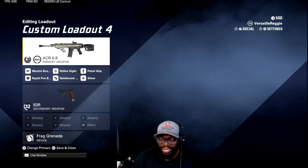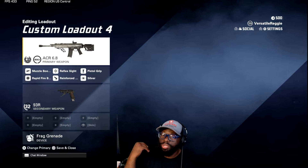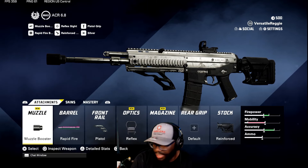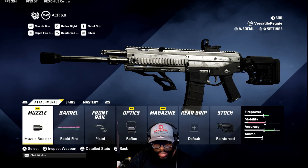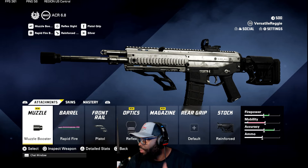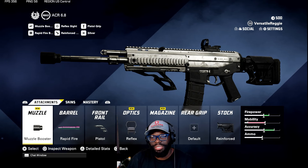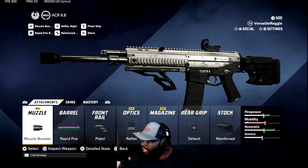This is my fast ACR class — you kill people so fast from medium range. If you've got a good shot you can kill from mid range, but this class is designed for close range to mid range. You got muzzle booster barrel, rapid fire front rail, pistol optic reflex, and reinforced stock. This will make you kill people so fast. The gun already comes out of the game with good range and less recoil — this setup will just melt people.